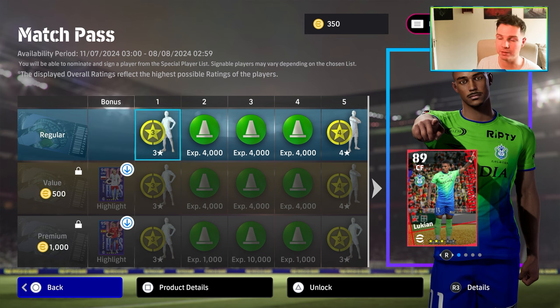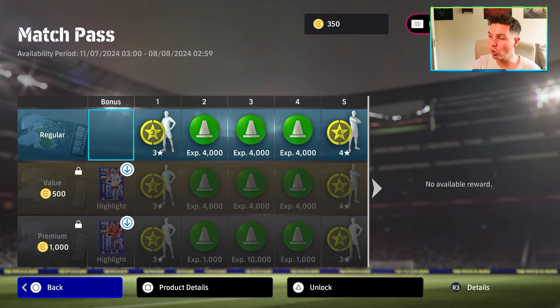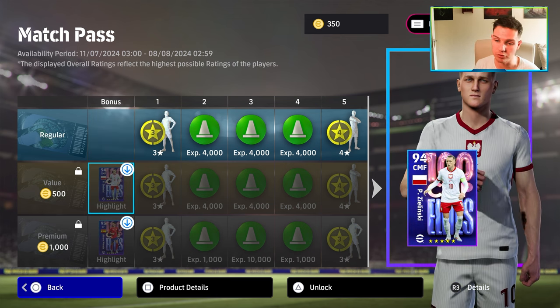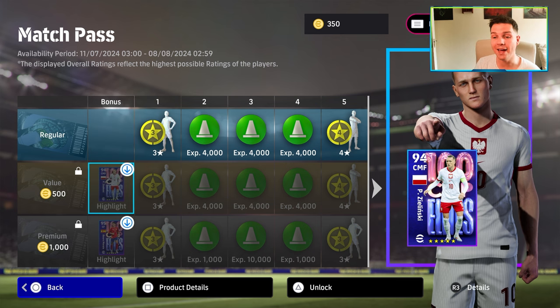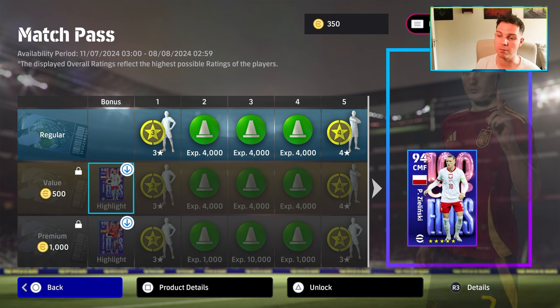The match pass is going to run to the 8th of August, so it's just under a month. This is what you get: there's no more discounted price off the match pass. The value is 500 coins, the premium value is 1000 coins. With the value you're going to get Zielinski, and with the premium you're going to get Morata.